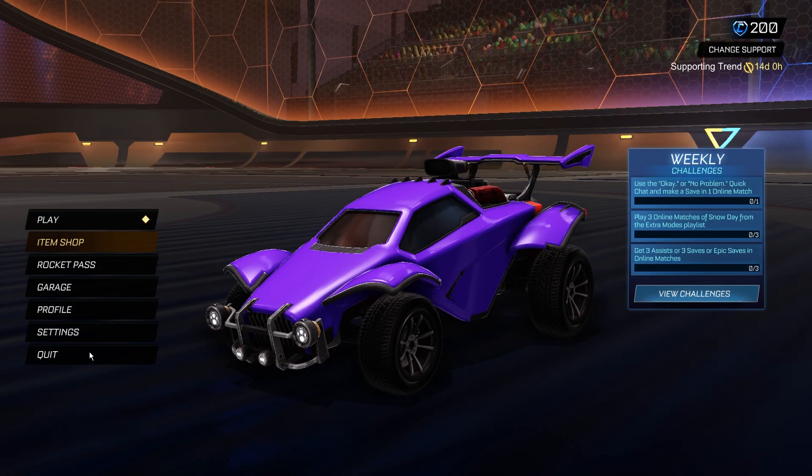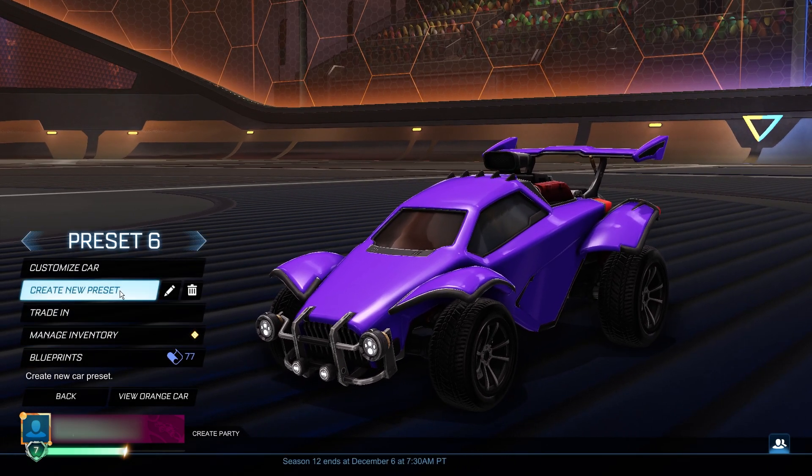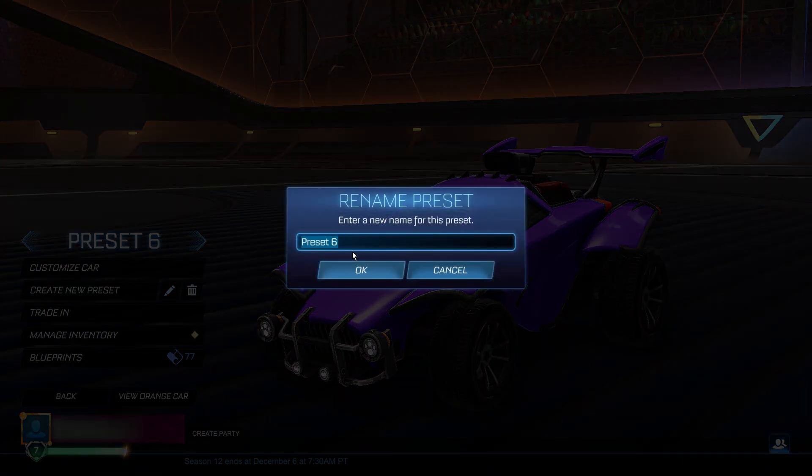Then go ahead and click OK and go back to the main menu. Now you want to go into garage and create a new preset. We're going to rename this preset to exactly what I do here — it's going to be 'season 13 codes equals true.' Again, a super important step — you need to make sure you copy it in exactly how I've done it, otherwise these steps aren't going to work and you're going to have to restart your game and restart the whole process.